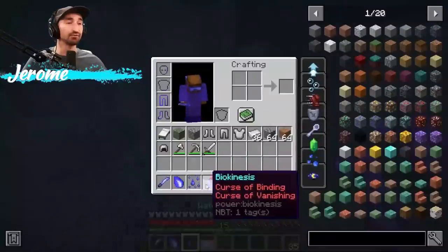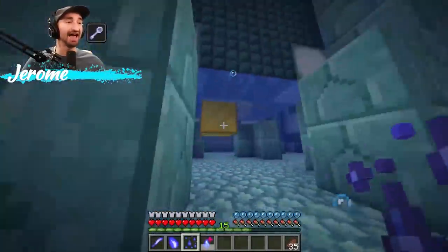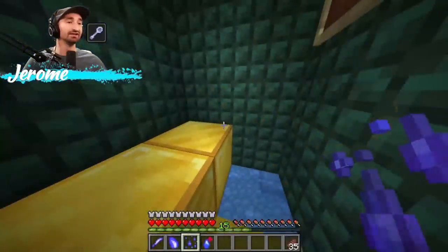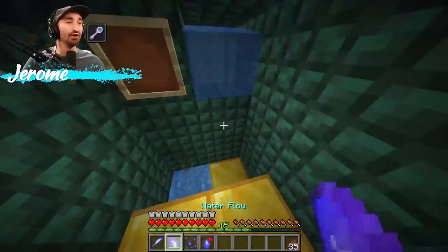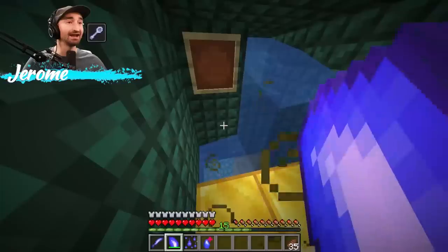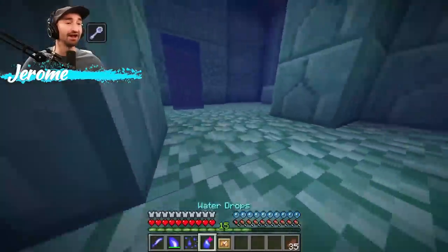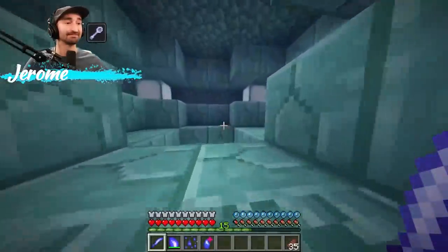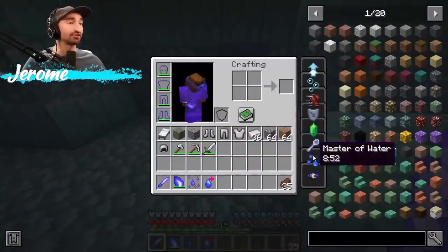Biokineticist — I bet that heals me when I'm in water. What is 'water go'? I also have water droplets that probably only works on land — it'll probably just spawn some water. And then water flow that turns blocks into water. Nice Cap! I got the water katana! Guys, I also got water breathing, which is sick — and resistance too. Master of Water — what in the world!